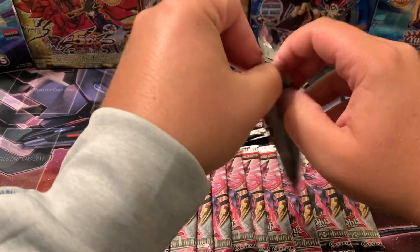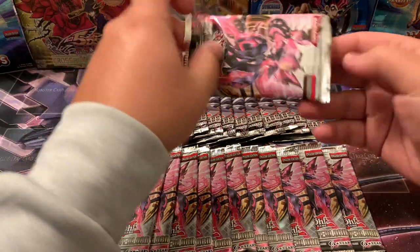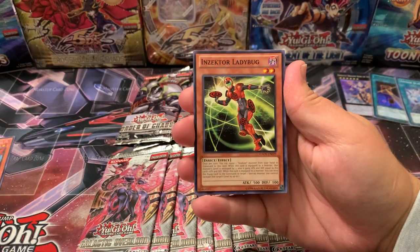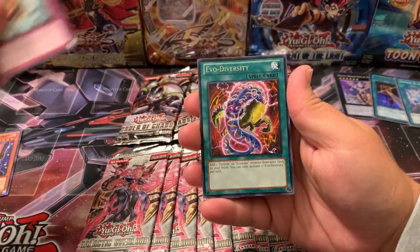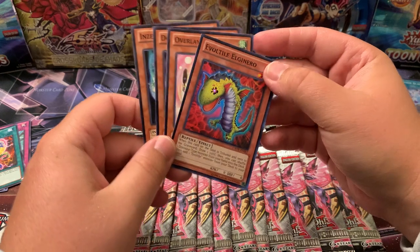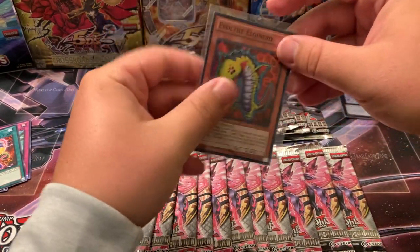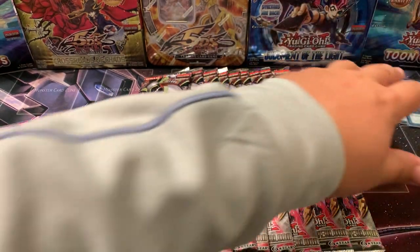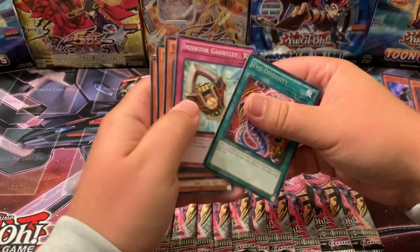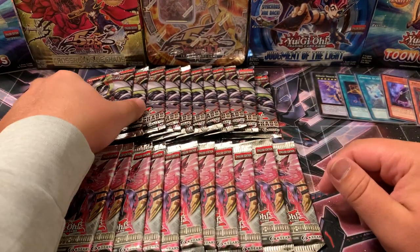One more Galactic Overlord — so far one Ultra Night Beam and a few supers, nothing too crazy. Evil Sword, Zector, Zector Gauntlet, Evil Diversity — another Super, Evil Tile, El Gennaro. So four for four supers from the Galactic Overlord packs. Four for four — all right, back to Order of Chaos.